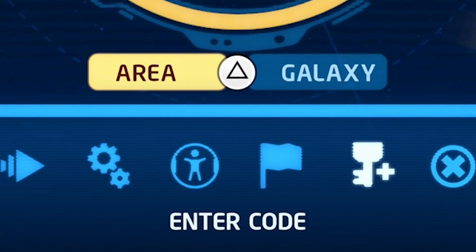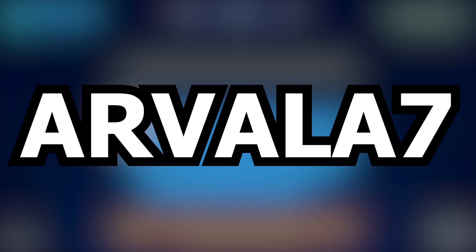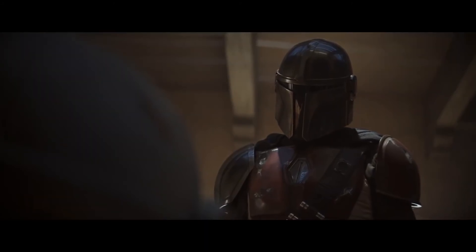Press the pause button, then go over to enter code. All you have to do is write Arvala-7. This, of course, is the planet where Mando first found Baby Yoda.